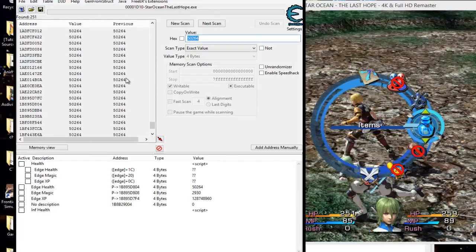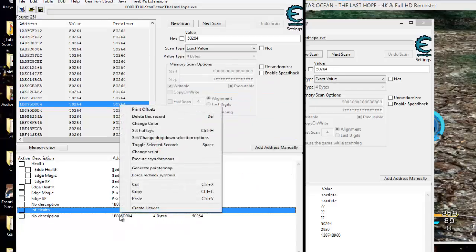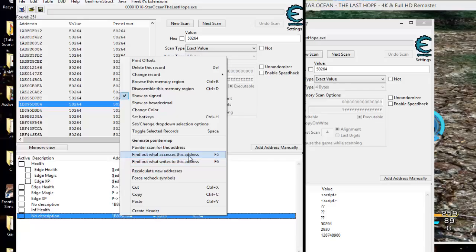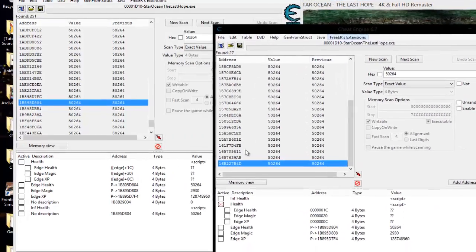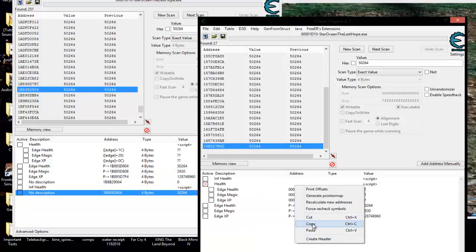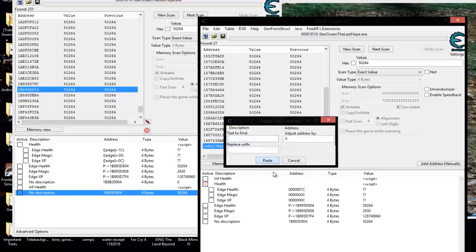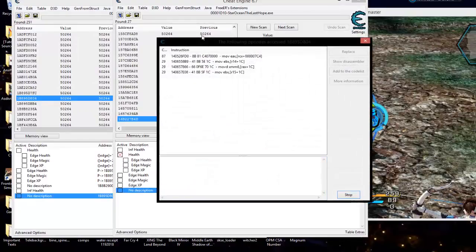First scan it — look how many addresses we're getting now. And finally, if we scroll down a bit, here it is: 1B89804. We double-click on it and there's our address. We could not find it the other way — doing the exact same thing — which is weird. Now if I go put a debugger on this to find out what accesses the address, it's going to crash the game because I cannot use kernel mode debug. So what I had to do was copy and paste that address over to my VEH debugger Cheat Engine instance and use that one to find what's accessing the address.